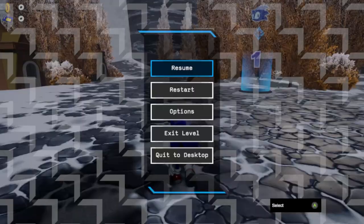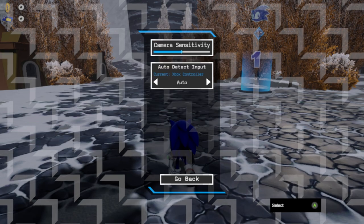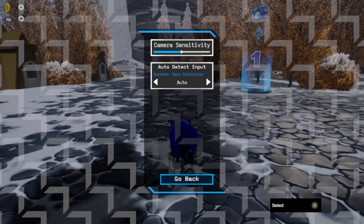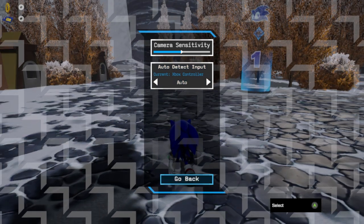Let me see if I can figure out the controls. There's options, there's controls - oh okay, so it auto-detected. Okay cool. But I mean that doesn't really tell me much, and I go back.